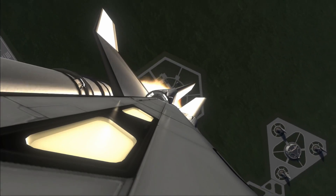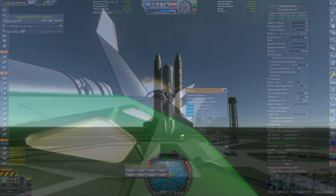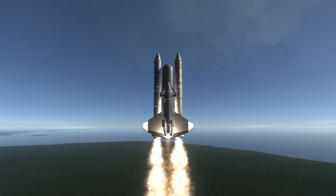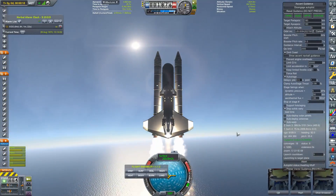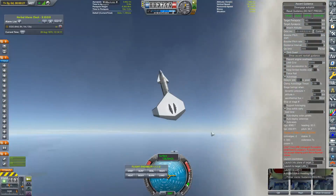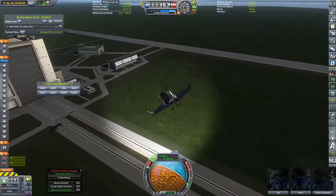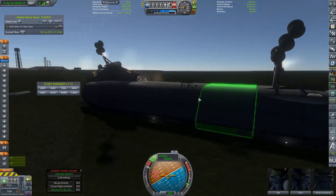I was thinking that MechJeb Ascent Guidance was messing up. I decided to do it manually. On one attempt with Ascent Guidance, I could see 'autopilot status: awaiting liftoff.' I thought maybe it didn't think we'd launched, so I hit space — not realizing it would trigger those solid rocket motors — and the craft came crashing back down into the Space Center.